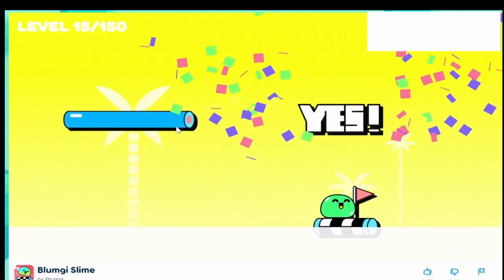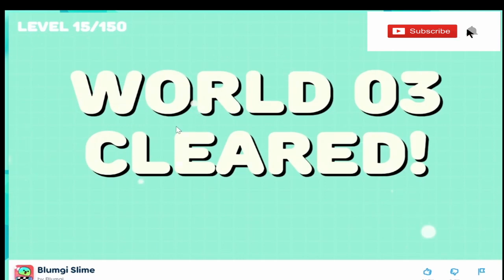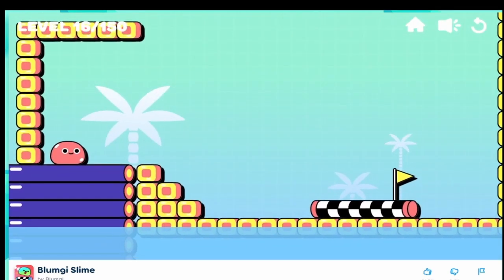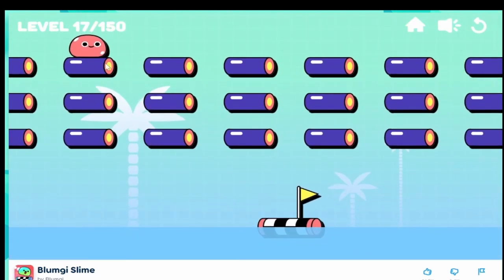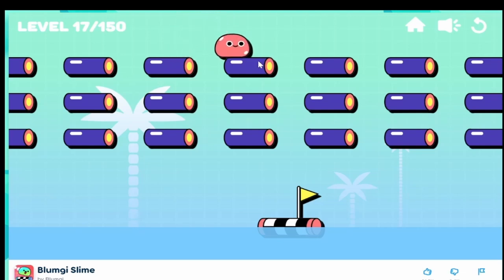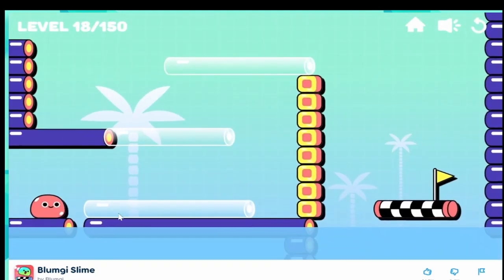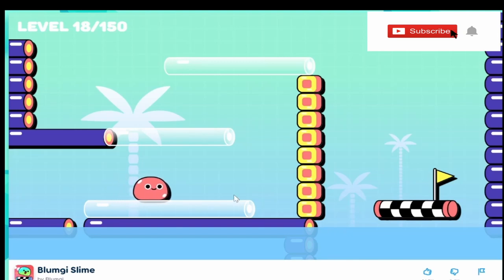Let's jump all the way to the edge. Let's do this. On to world four. That was easy. So we have to go through here to get to the finish line over here. Let's jump to here and go through here. There you go. On to the elevator.